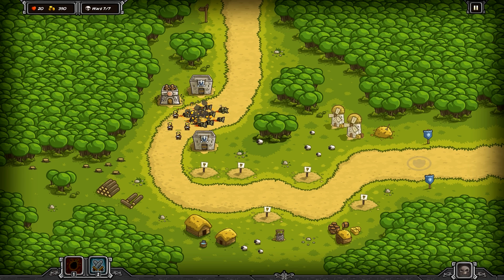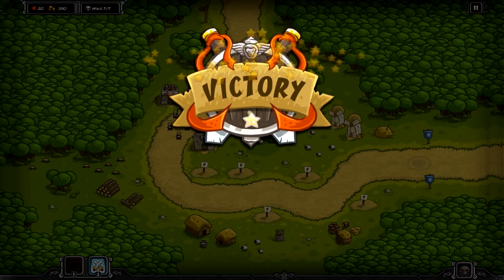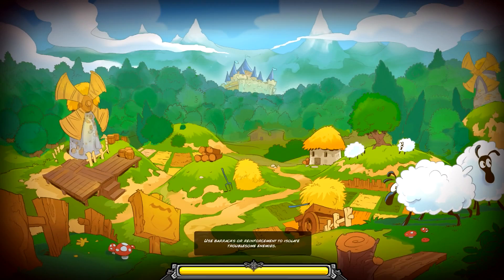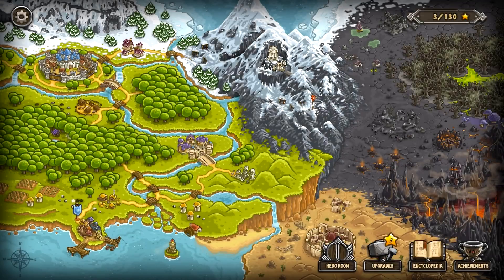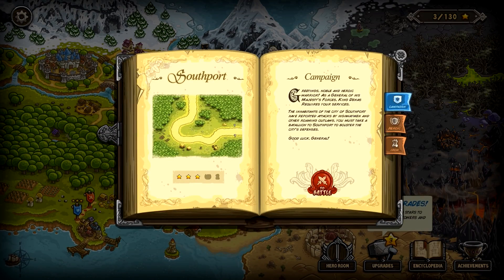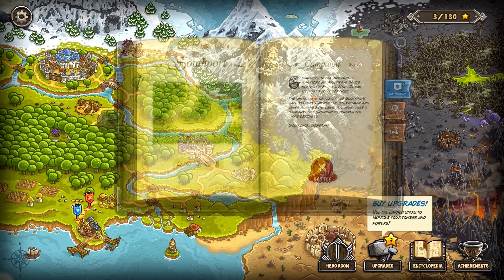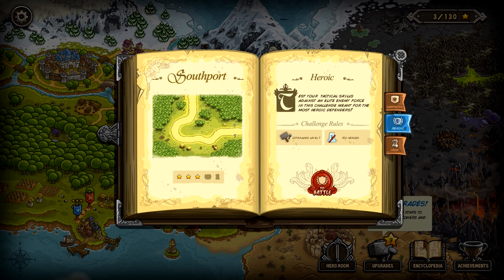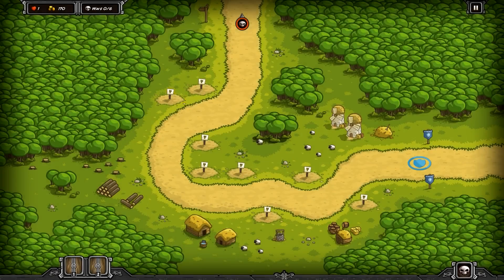Bye bye bad guys — victory is ours! We won the campaign part of the first level, Southport. As planned in this intro, we'll go through all three modes. We just did campaign, so let's go ahead and do the heroic. Let's go to battle and see if we can do this one.